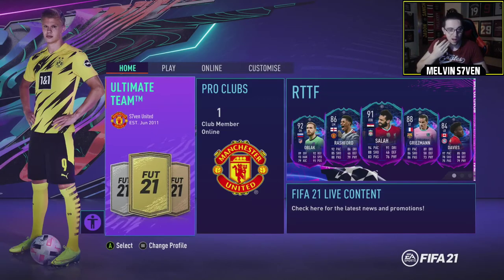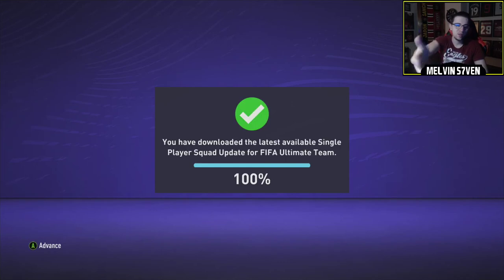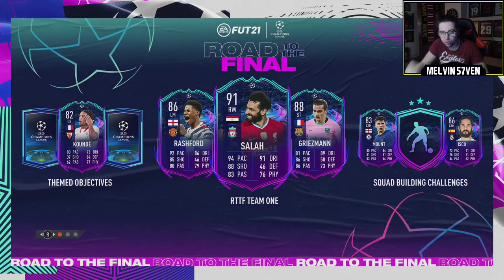I'm also gutted because rare cards are now going to go up, and I invested a little bit too early. I anticipated these SBCs coming in a couple of weeks earlier than they actually did. I thought they sorted this glitch for FIFA 20 — squad updates every single time. I don't know what the latest patch did, but everything just feels like FIFA 20 now.